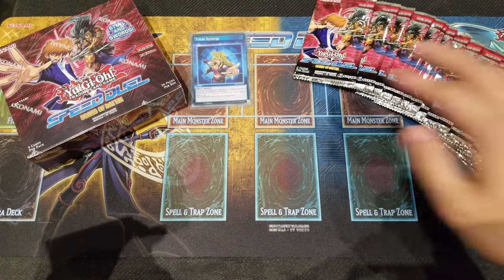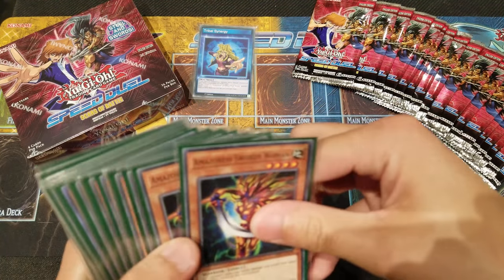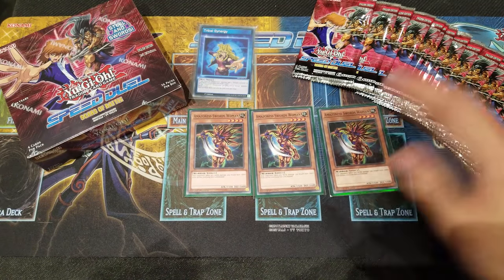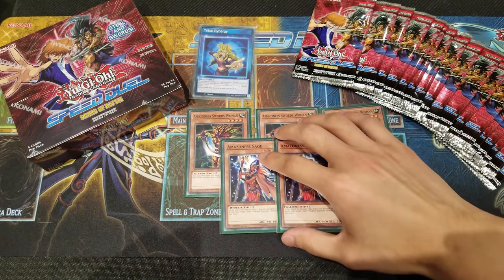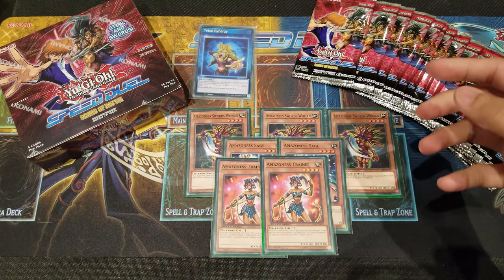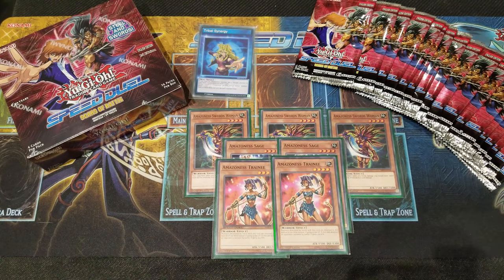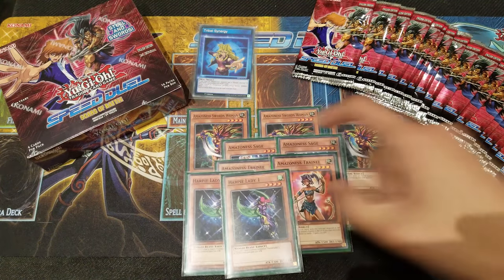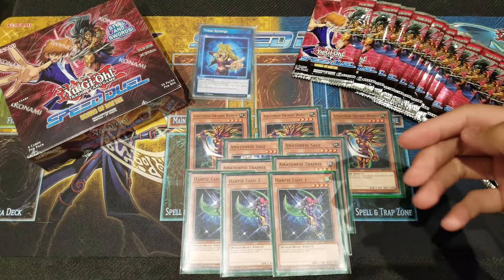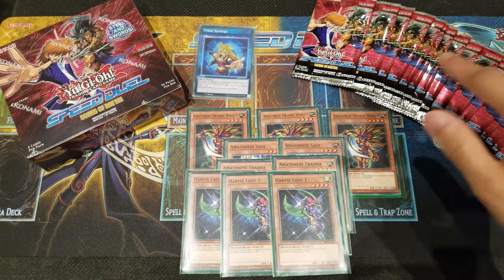The skill is Tribal Synergy — the draw power in this deck is absolutely insane. Being able to draw three cards while also going second gives you really huge card advantage. We're playing three Amazoness Swordswoman for standard damage, two Amazoness Sage for back row removal and pressuring your opponent, and two Amazoness Trainee for scaling up damage and pressuring opponents to remove it as soon as possible. We run three Harpy Ladies — you want to see it as soon as possible for Tribal Synergy and draw power.